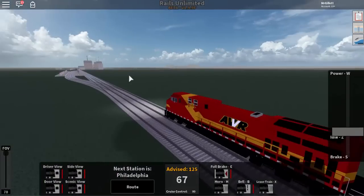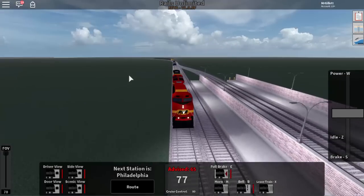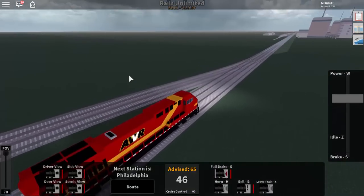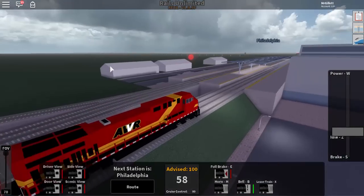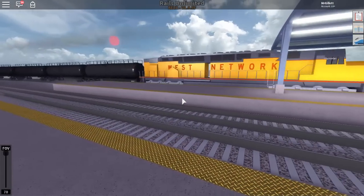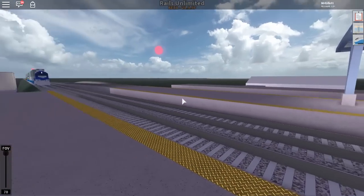I'm driving my train, the GP9 — or actually no, this is a Dash 8, I believe. I'm pulling into Philadelphia at the moment. I can see your train, and then there's that yellow train right behind you, and another train coming in. I'm slowing down at the station. I just got a very beautiful shot of the large yellow train there — I forget what it's called.